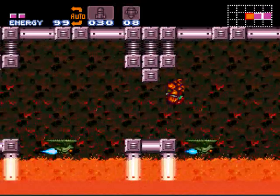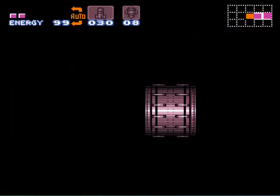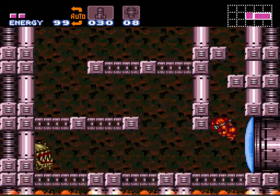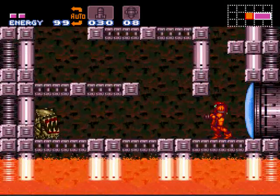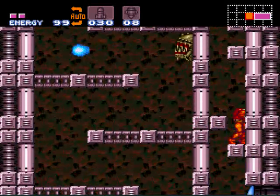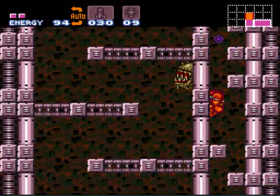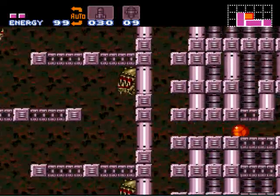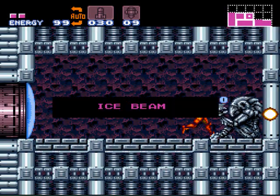Normally rooms like this without the Varia Suit would cook you alive, but it's not a big deal since we do have the Varia Suit. Now this requires precise jumping — you've got to jump and in midair roll into a ball to get up there. Then you wall jump, ball, and go in. Ice beam!